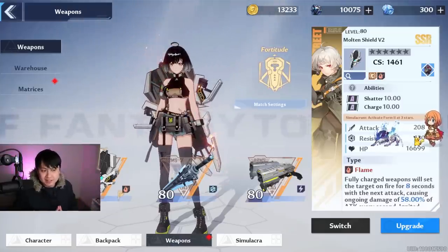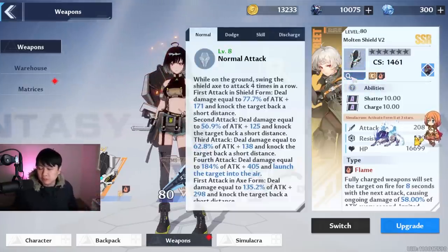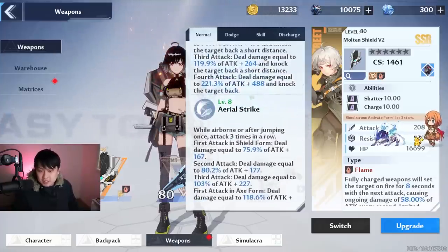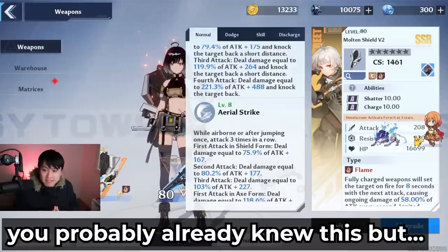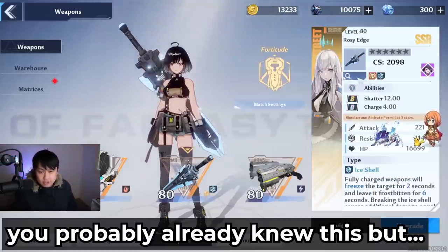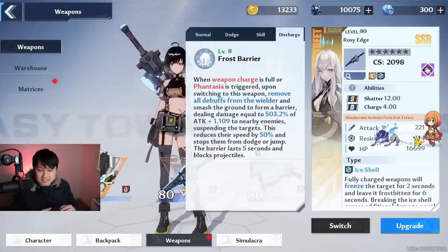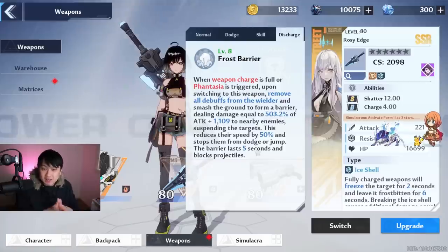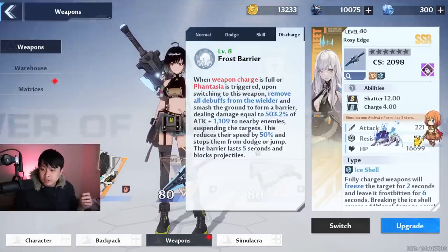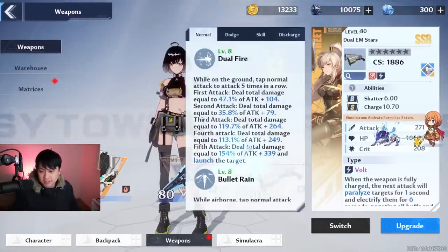To kick things off, we have to actually understand every single character that is going to be part of the team comp. I know this sounds utterly insane because you're like, oh man, I play with my character every freaking day. But did you know that Huma is probably not only the best shield breaker, but also one of the best chargers when she is using her dodge attack in axe form? Did you know that Samir's damage is predominantly thanks to the bullet rainer? And did you know that Meryl's discharge skill is actually almost comparable to that of DPS characters? It's all of these things together that is going to help us form our rotation.